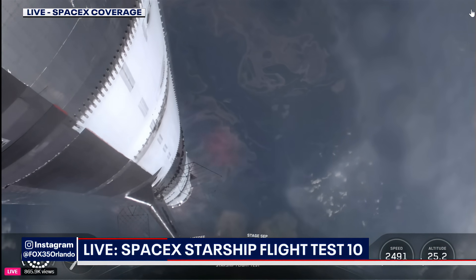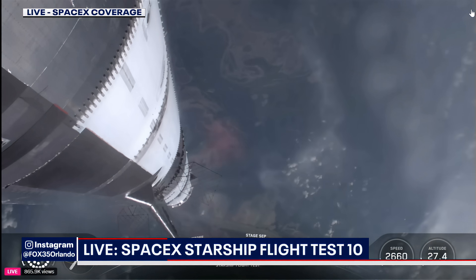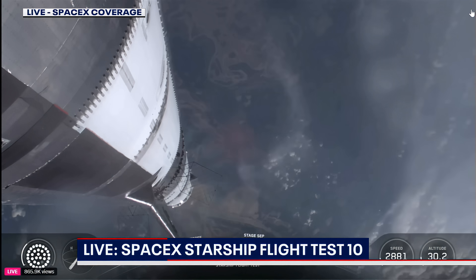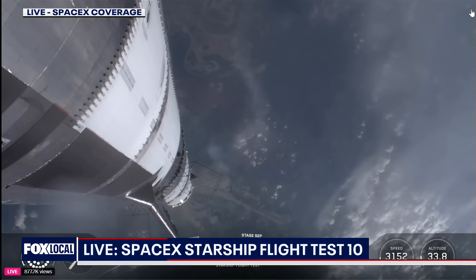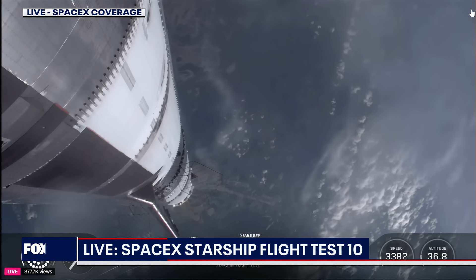At the same time, the three engines still firing on Super Heavy will flip the booster around, and ten more engines will ignite for the boost back burn, putting the first stage on the path for splashdown in the Gulf. As we mentioned earlier, the hot stage will be jettisoned for this flight, and that should occur just after the boost back burn.